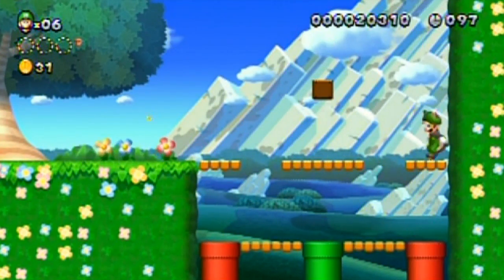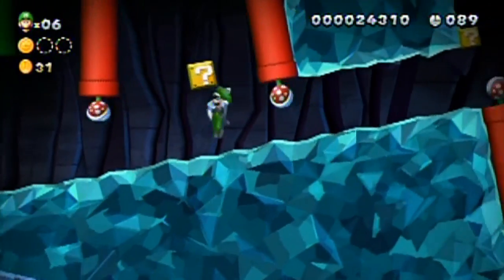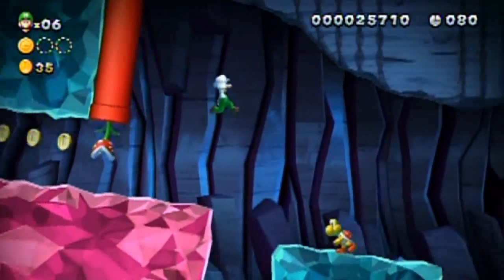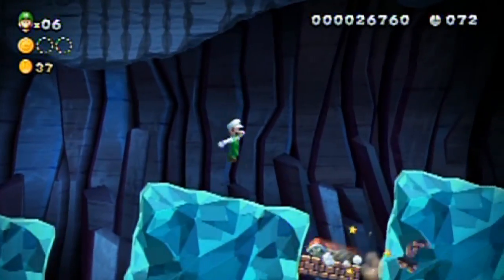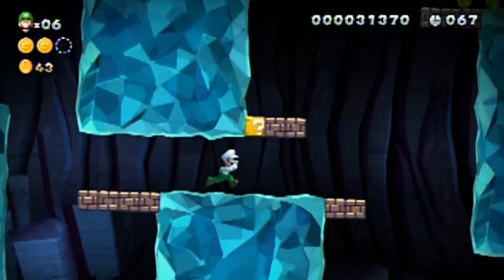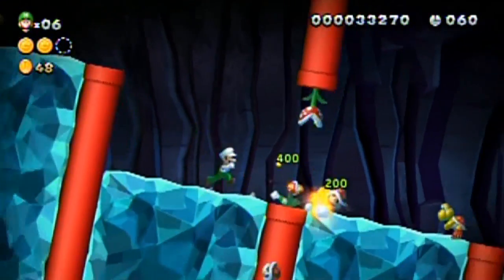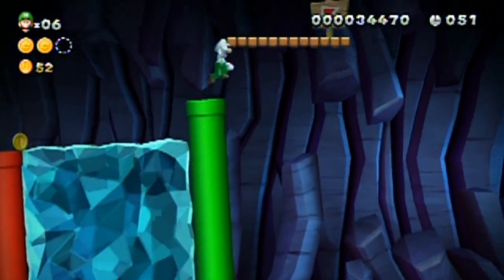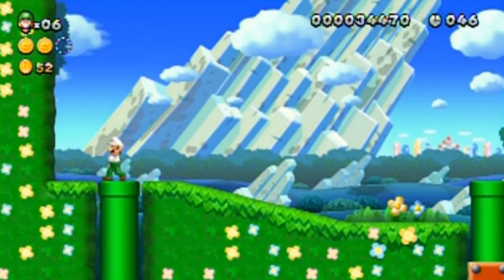There's a secret exit in this level, so look around anywhere you can. There's a very obscure secret right there — you've got to be looking around in levels like that. I should also mention there's a bit of difference in how you control Luigi: he's a little slippier than Mario, he jumps higher, and his jump is more floaty. You can also collect stuff with shells, as you've seen — useful for coins that seem out of reach.